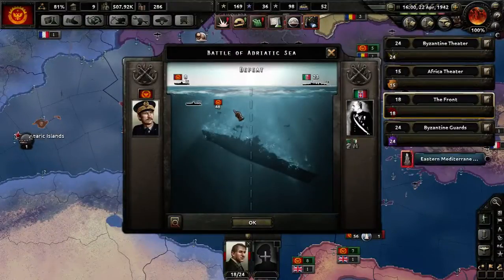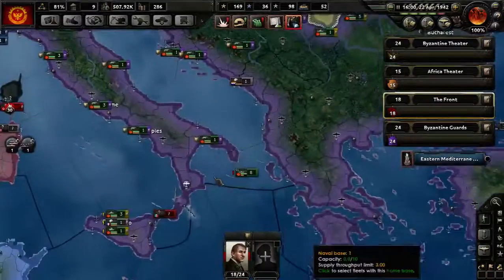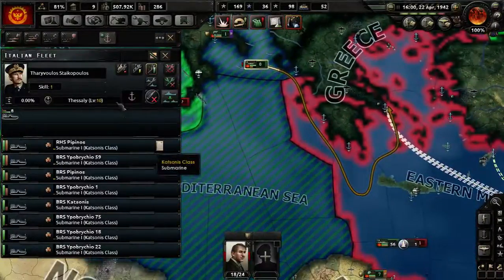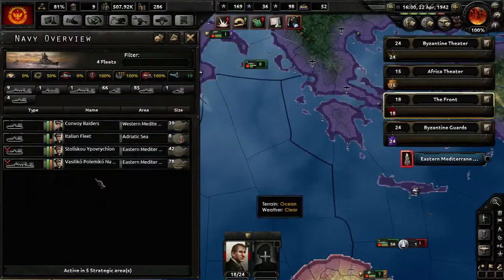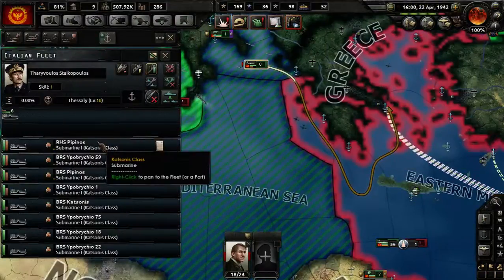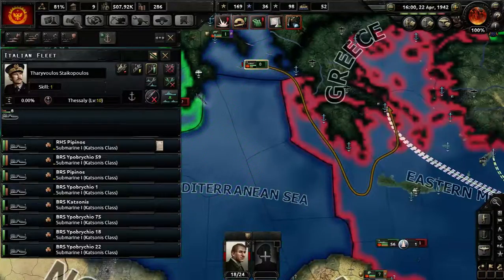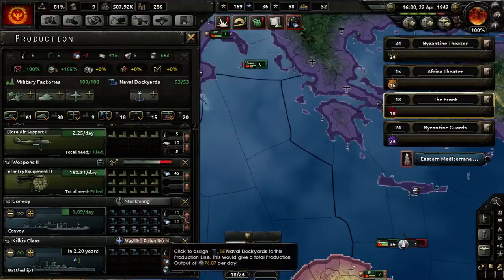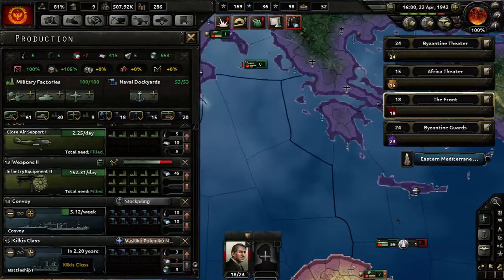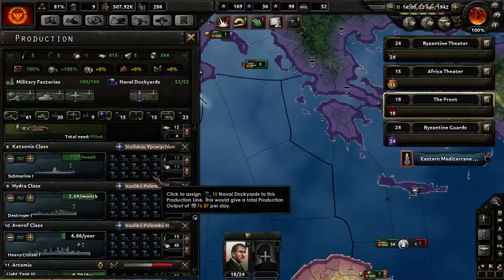We lost 48 subs! Where is that fleet of Italy? Holy — we got destroyed! We lost 48 ships all of a sudden. Damn! I had stopped building subs because we had so many, but... yeah, you know what? There's so little built — it's fine. Cancel it. Ouch! That is so painful.